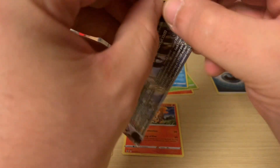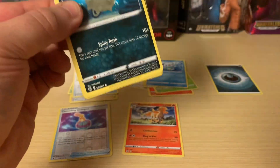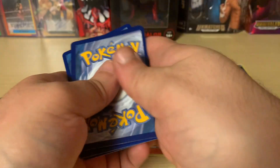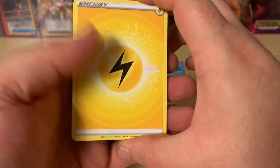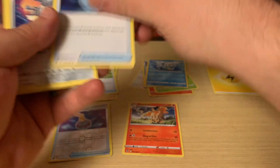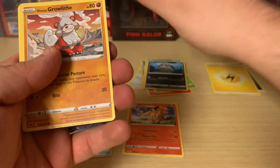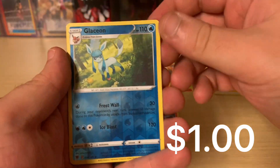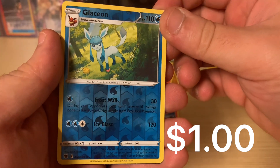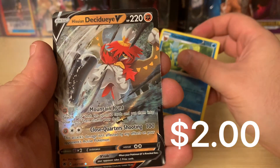Alright, pack number two. Code card for you guys. Let's go with Lightning Energy. Magneton, Gapejaw Bug, Hisuian Qwilfish, Growlithe, Bergmite, Rufflet, Bonita. The Reverse is a Reverse Glaceon, so that's not a bad Reverse at all right there. That's pretty cool. And then a Hisuian Decidueye V. Very cool. Awesome, let's check this guy out.